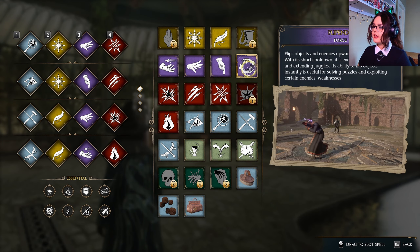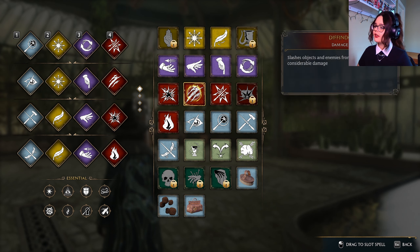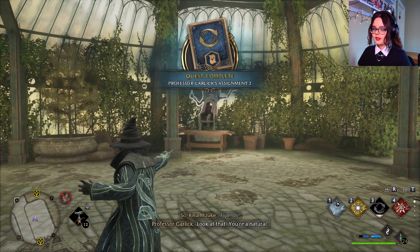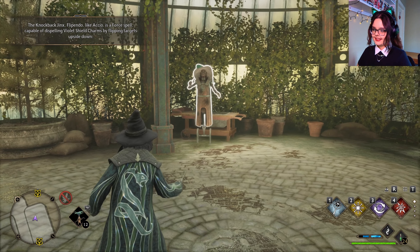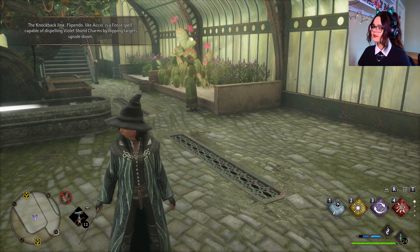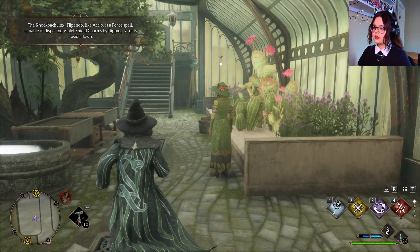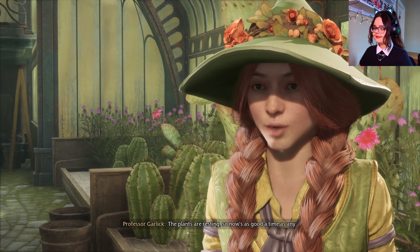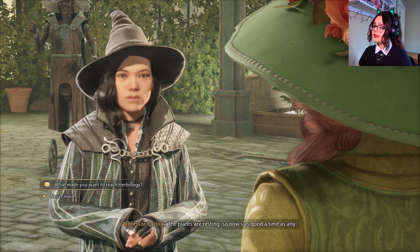It was purple — this is my last purple spell! I finally have one of each. What made you want to teach herbology? I can just have a casual conversation with her: 'What made you want to teach herbology?' 'How lovely of you to ask — I've always had an affinity for greenery, so this situation is a bit of a dream come true.'